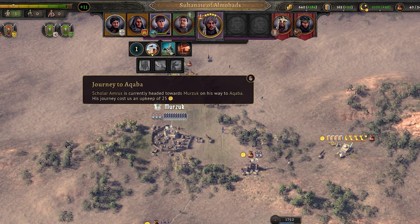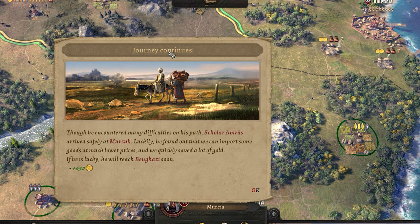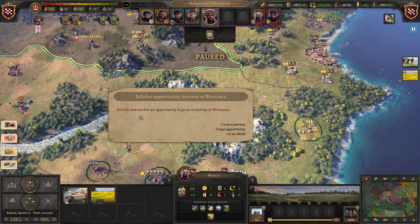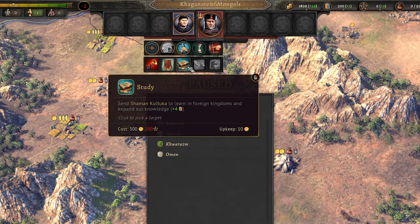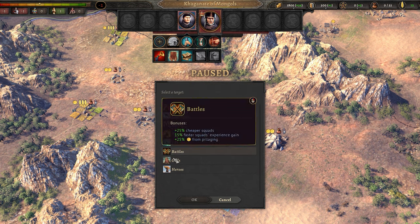Muslim kingdoms instead have scholars, which can perform all the same basic actions but also set out on journeys. These are long missions that require a little bit of upkeep, but with every town visited on the journey there's the potential to earn books, faith, gold, and relations with other kingdoms if you visit their towns — you can even be in with a chance of converting towns to your religion. Just be aware of sending them into hostile lands as they can be imprisoned or even killed. Similar to clerics, they can eventually become a Caliph and gain the ability to call Jihads, which are essentially crusades of their own. Finally, kingdoms of the pagan religion instead have shamans. These have the same strengths as clerics but can also lead armies even without any martial skills, study other religions from neighboring kingdoms to trade piety for books, and promote one pagan belief to grant kingdom-wide bonuses to a specific area of the game.